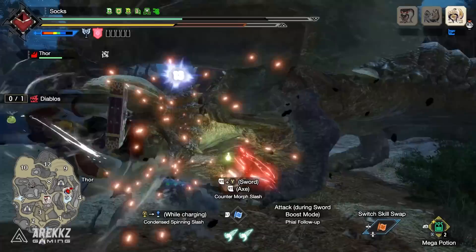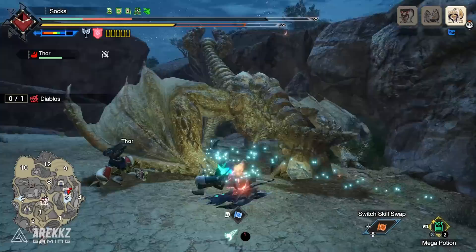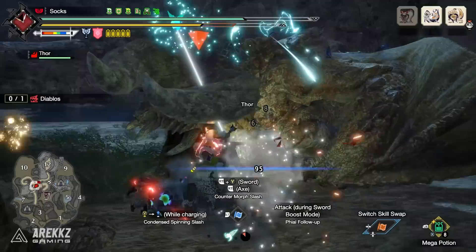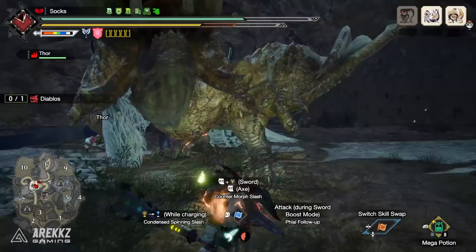These super amped element discharges have always been fun and satisfying to do, but they usually only benefit from a limited number of skills as the phial explosions can't crit and therefore cannot benefit from things like Weakness Exploit. But now with the new Elemental Exploit skill and Qurio crafting, we can tweak sets to get more elemental damage out of them and deal even more damage than before.